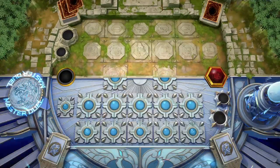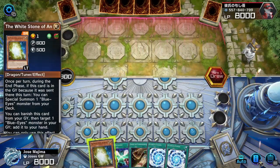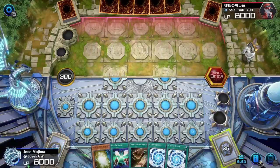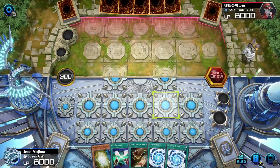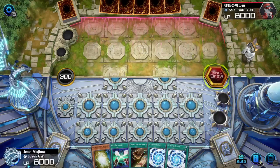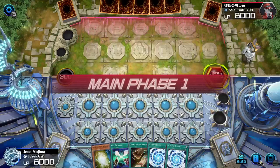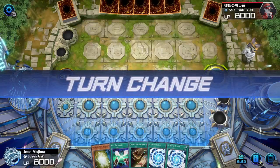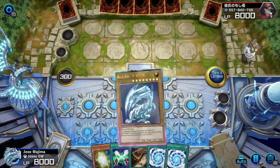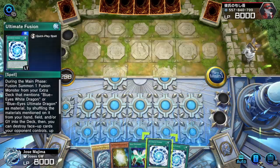Let's see. Cards of Consonance again and then the White Stone this time, so I can draw two more cards. I already got two Ultimate Fusions already. Will history repeat itself? We'll see, though — I kind of doubt it. But let's see.